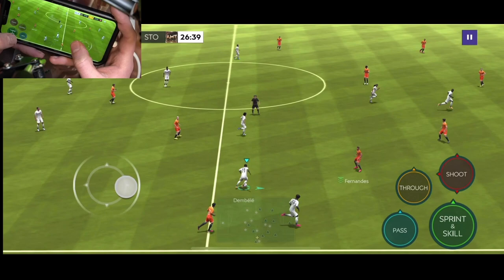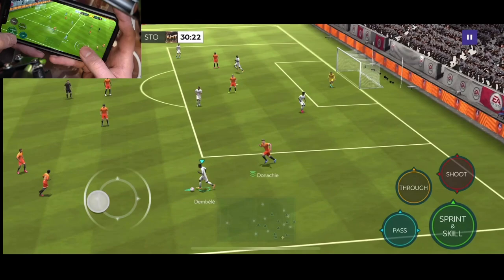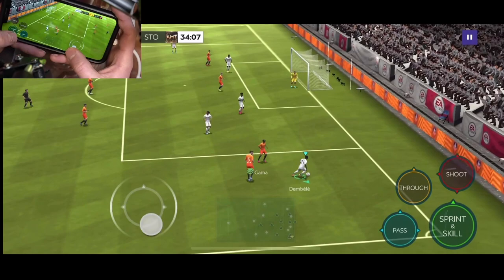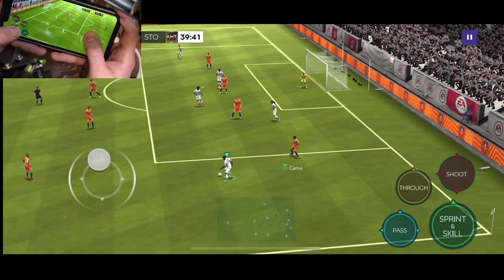The first move we're looking at is the roulette. All you want to do is tap the sprint skill button and you can do the roulette — whether you're sprinting or standing still. One of the nice things about this move is it helps open up space, and as you can see, the defender freezes when you do it. That stun effect is really helpful for getting space when going down the wing and moving into the box.